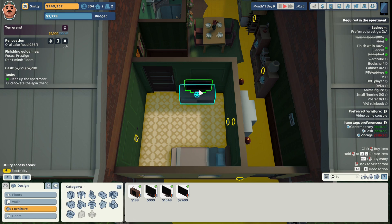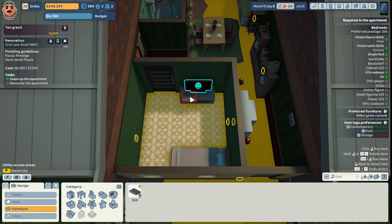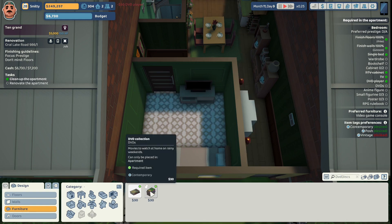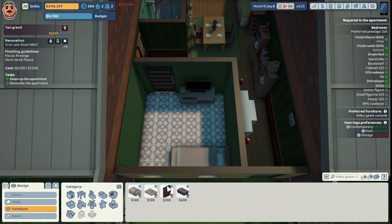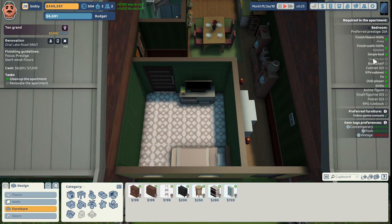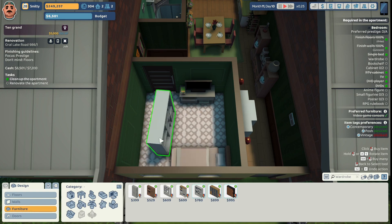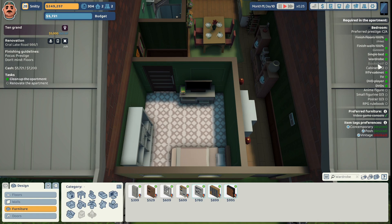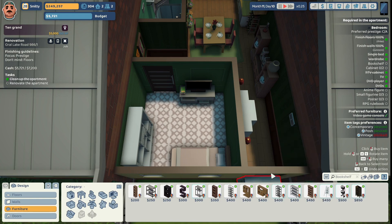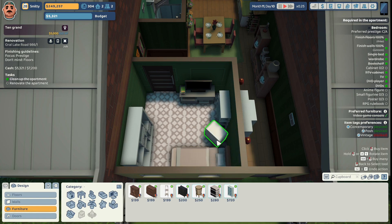They want an RTV cabinet — we're gonna use this middle-priced RTV cabinet in a neutral color. They want a television — we're gonna use this flat-screen contemporary television in black and put it on the RTV cabinet. They want a DVD player — we're gonna change that to white and put it in the console. They want some DVDs — we're gonna give them this stack of DVDs. They want a video game console — we're gonna give them this Wii video game console; it will fit in the cabinet. They want a wardrobe — we're gonna give them this Shelby white wardrobe, provided by the client for this job only. We'll put it at the foot of the bed.